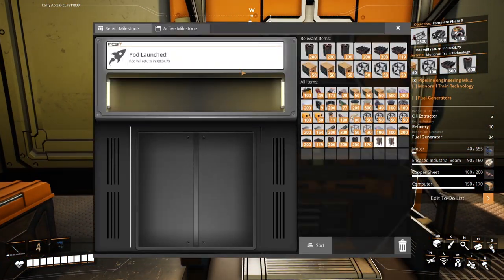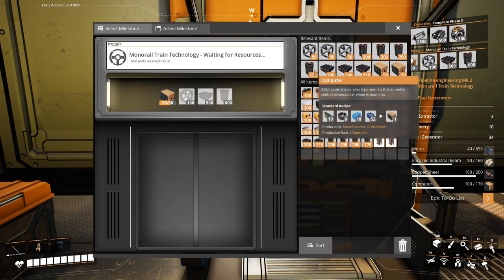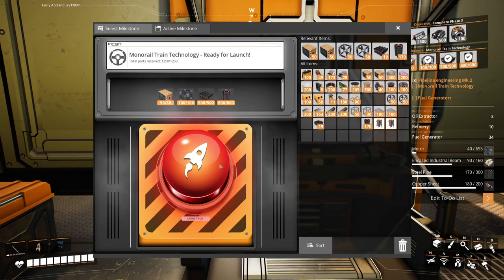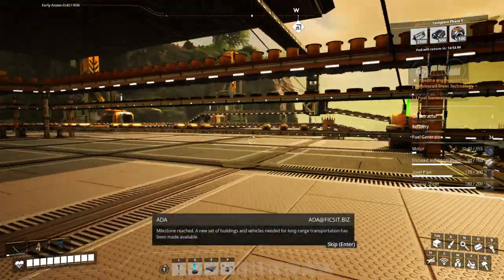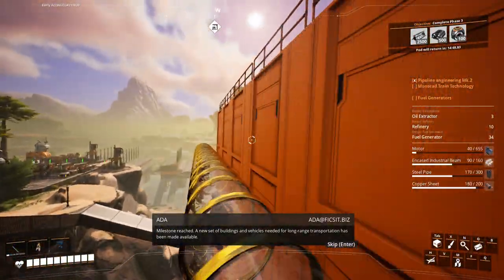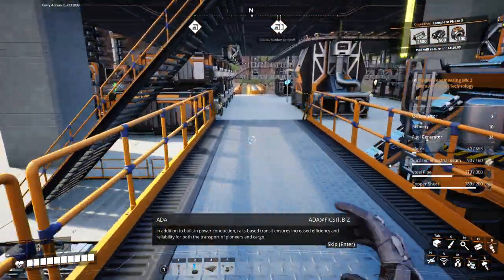Already our drop pod has arrived, so let's get ready to send this guy right back into space. We have our monorail selected. Now we can deposit our computers, our heavy frames, our steel beams, and our pipes, and hit that big red button again. Milestone reached — a new set of buildings and vehicles needed for long-range transportation has been made available. Rails-based transit ensures increased efficiency and reliability for both the transport of pioneers and cargo.